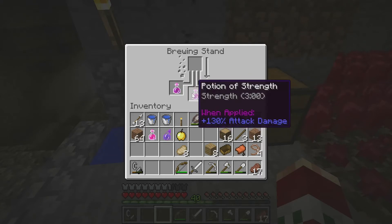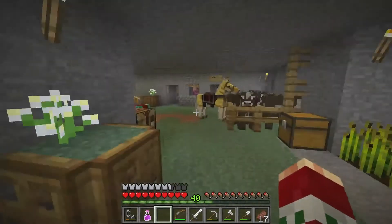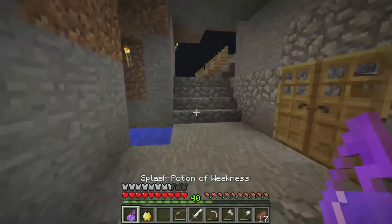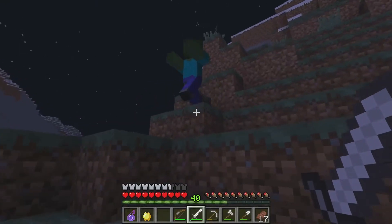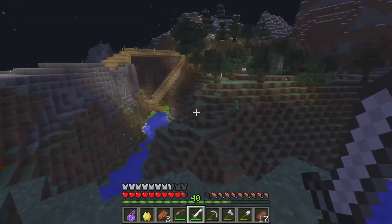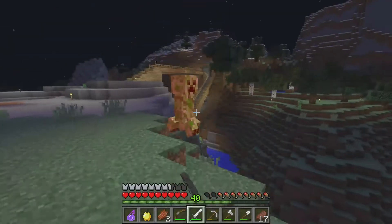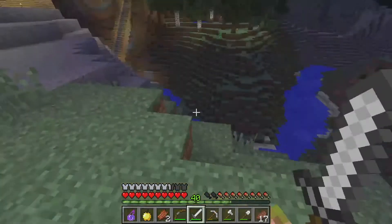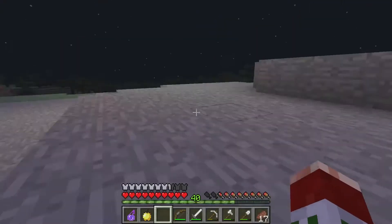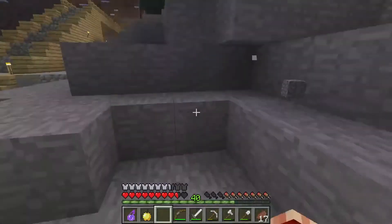That's quite a lot - I should probably just keep a Strength potion on me just in case. Now I'm going to go find a zombie villager. Does anybody else think it's weird that zombie villagers have pupils and white on their eyes but normal zombies don't? I guess it would look weird if zombie villagers just had black eyes.